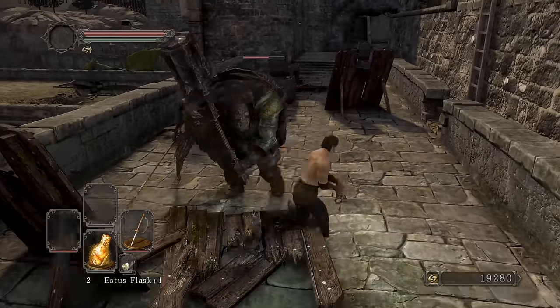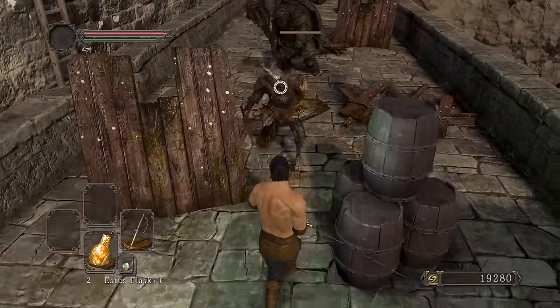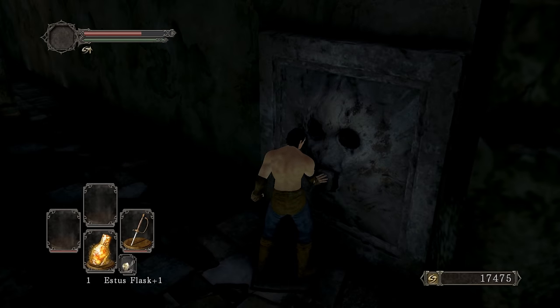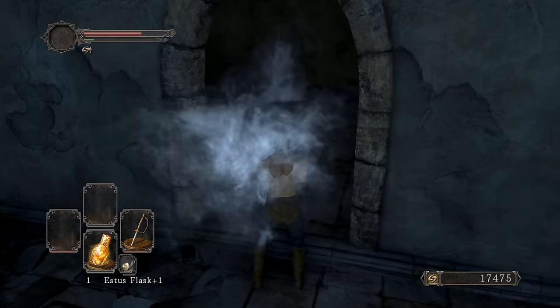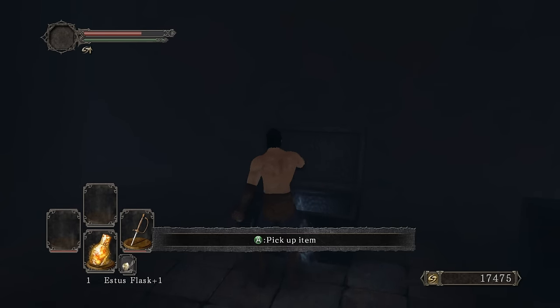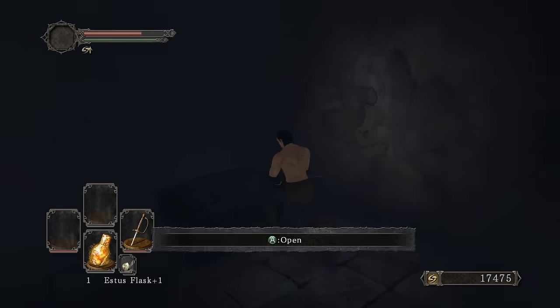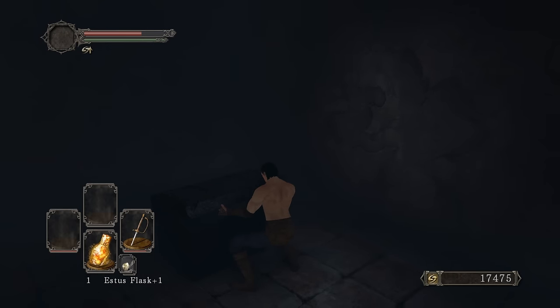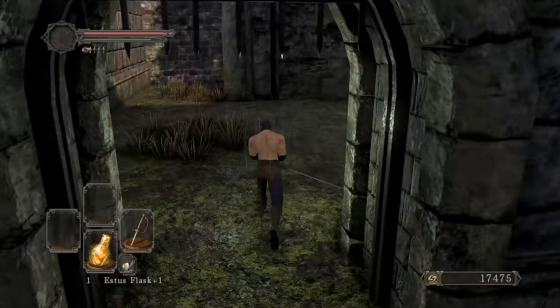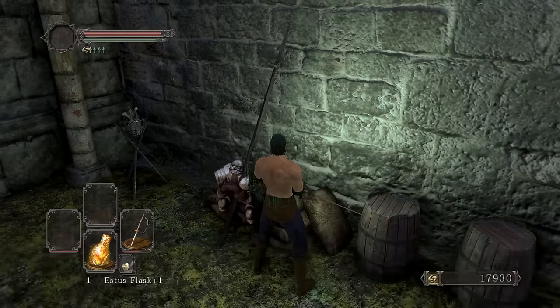The initial attacks don't do that much damage, but the last attack does a lot more. Buying the Pharros Lockstone and heading down to use it. Opening the chest on the left, we get a titanite slab — which we'll need to get to plus 10. Also picking up the Chloranthy Ring plus one and the quest item for the Engraved Gauntlets.